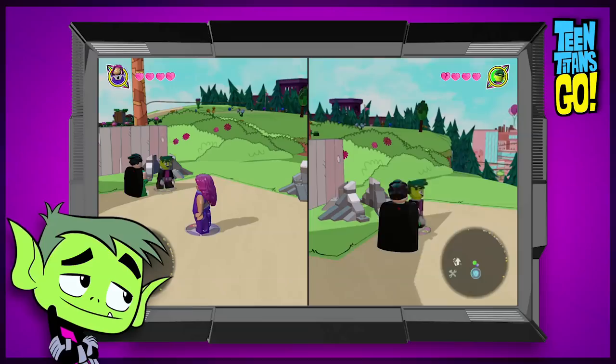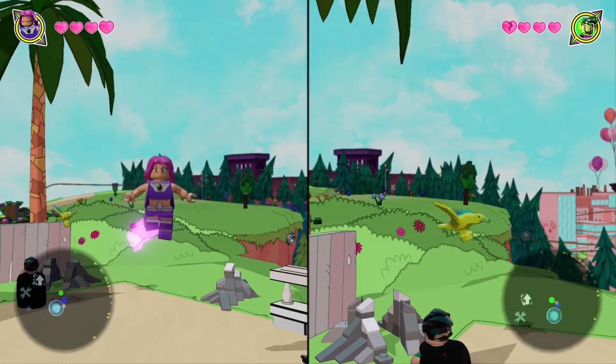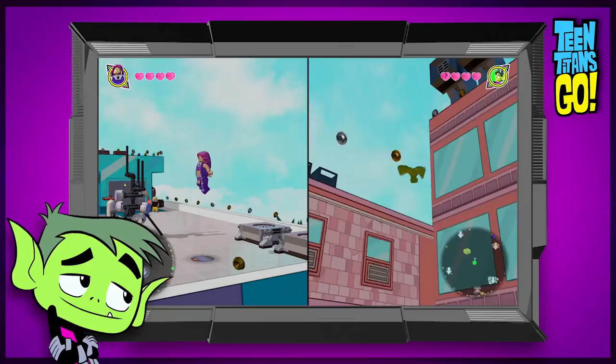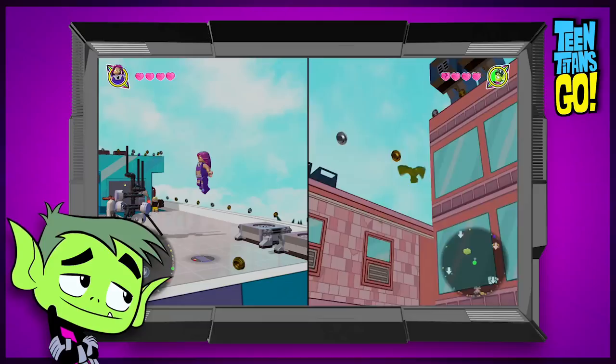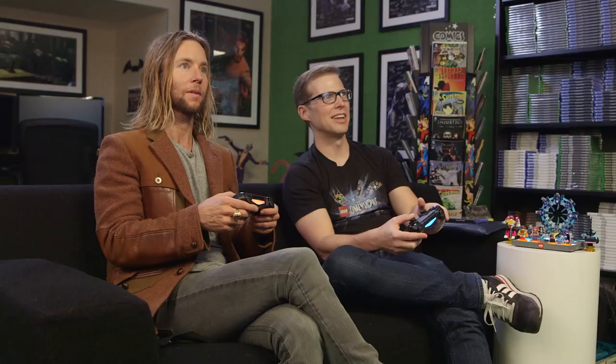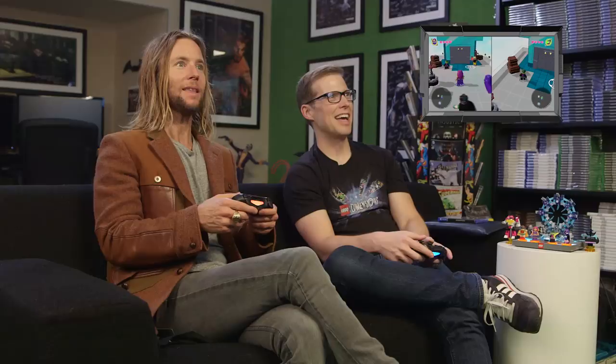Beast Boy, if you double tap your X button — two in a row real quick — he turns into a bird and you can fly. Think of it like a pilot stick. One stick controls your elevation, and one tilts you around. Elevation up and down is your right stick, and use your left stick to go forward and back. There's a Titans Tower — head over towards the rooftop. I see your shadow overhead. He transforms back.